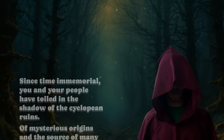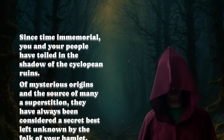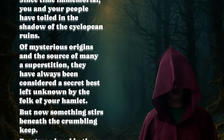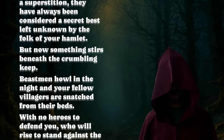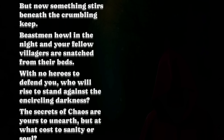Once your characters are ready to go, I recommend reading aloud the first two paragraphs on the back cover of the book — this passage is way more evocative and informative than the player-start descriptive text. "Since time immemorial, you and your people have toiled in the shadow of the Cyclopean ruins. Of mysterious origins and the source of many a superstition, they have always been considered a secret best left unknown by the folk of your hamlet. But now something stirs beneath the crumbling keep, beastmen howl in the night, and your fellow villagers are snatched from their beds with no heroes to defend you. Who will rise to stand against the encircling darkness? The secrets of chaos are yours to unearth — but at what cost to sanity or soul?"